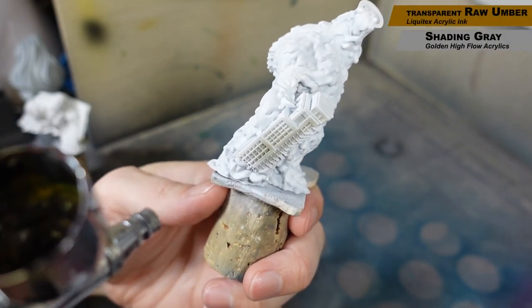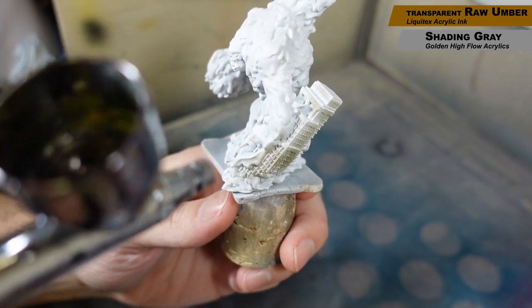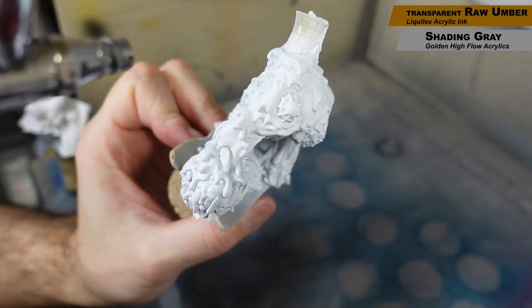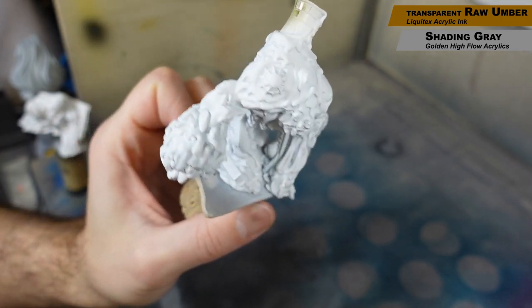We're going to start out painting the buildings. I have a mix here of transparent raw umber and shading gray, which is also transparent — a light brown and a gray mixed together. They're both transparent so I can build up some layers, and we're just going over all the buildings in the mass of Toxic Sludge.